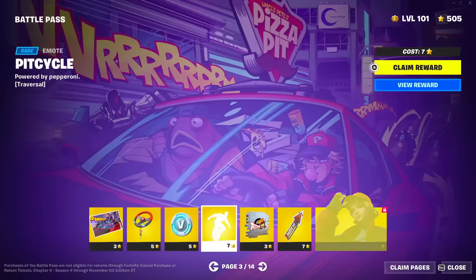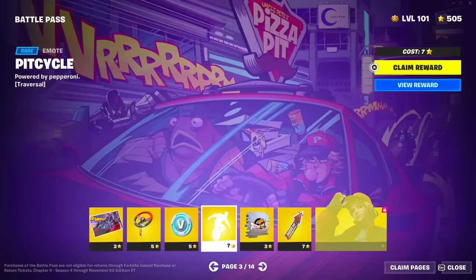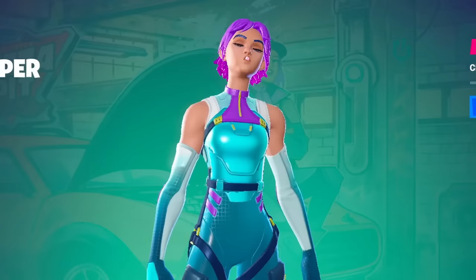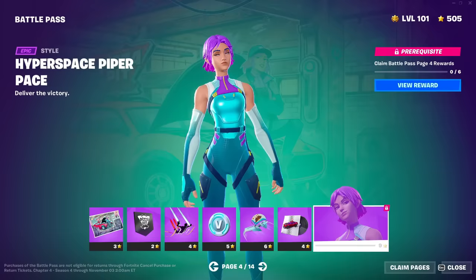Next page - what have we got here? A unicycle! Piper Pace! She's blowing bubblegum. She looks like she works at Pizza Pit. Once again, another awesome skin. Piper Pace - that is the hardest thing to say of all time. Nice colors, all around beautiful. We've got some V-Bucks as well.